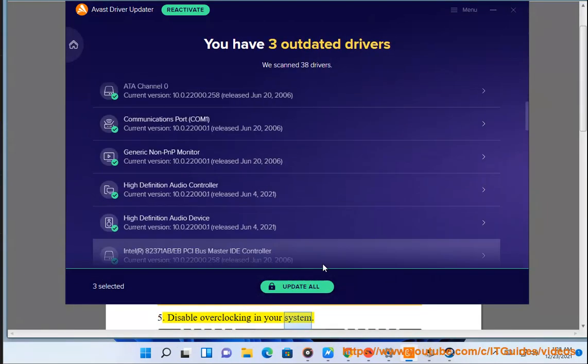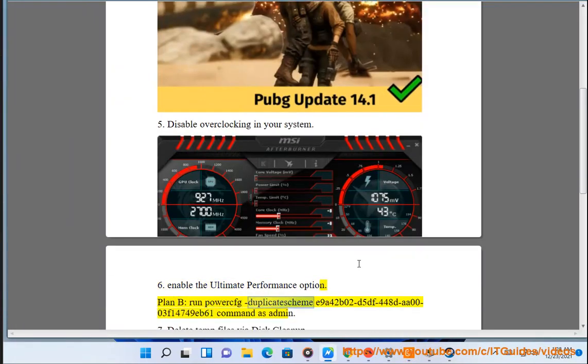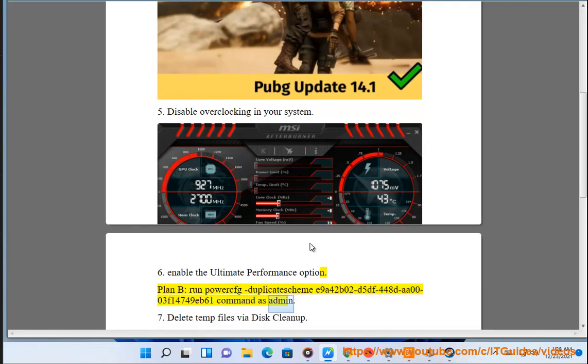5. Disable overclocking in your system. 6. Enable the ultimate performance power plan — run the Power Duplicate Scheme command E9A42B02D5DF448DAA0003F14749EB61 as admin.